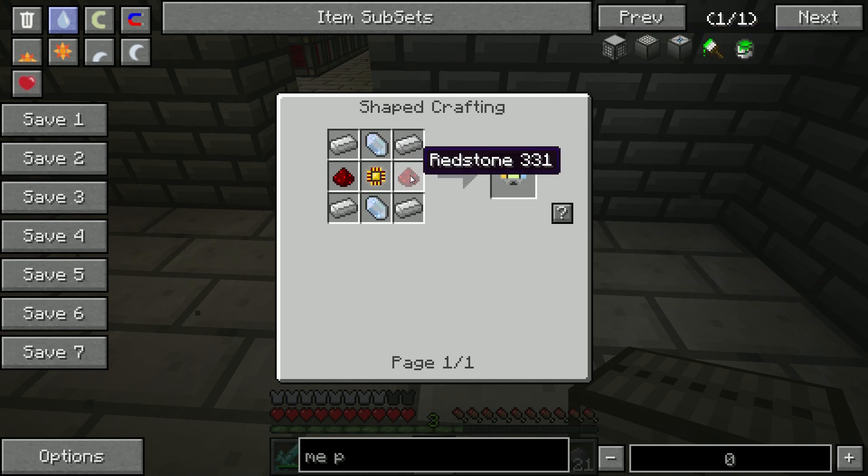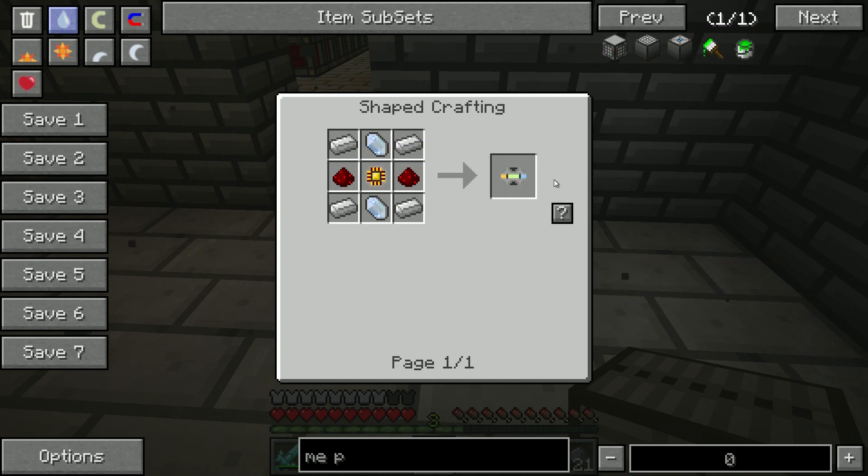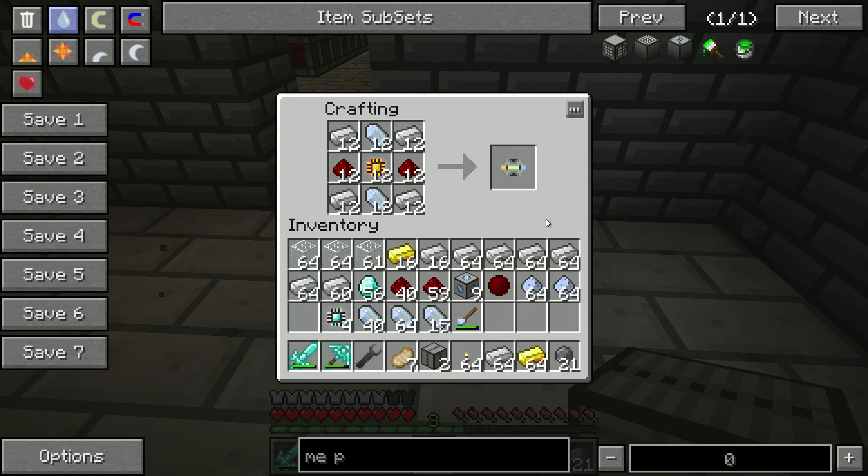So we need two of these per unit — that's four times two, that's eight. So we need eight of these. That's really weird — I think I misclicked it. Let's try that again. There we go — eight. One, two, three, four, five, six, seven, eight.